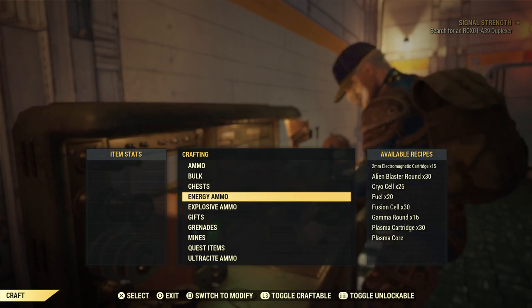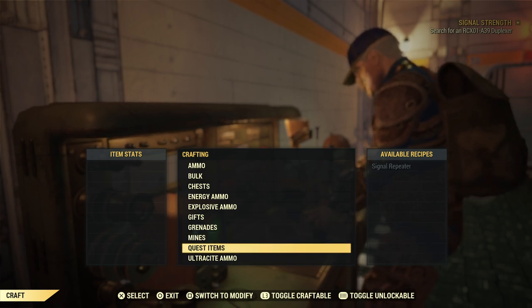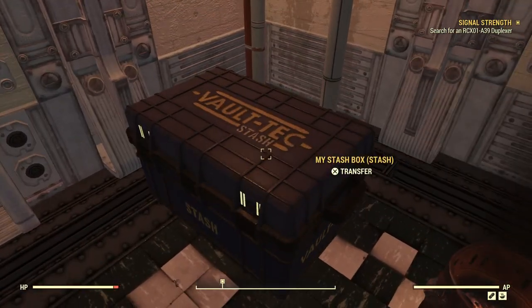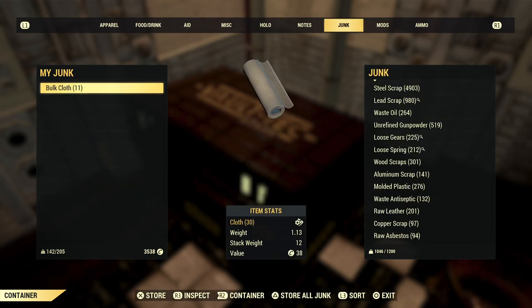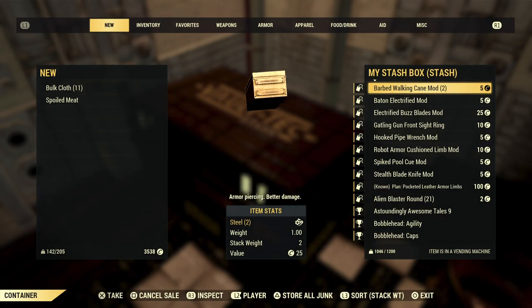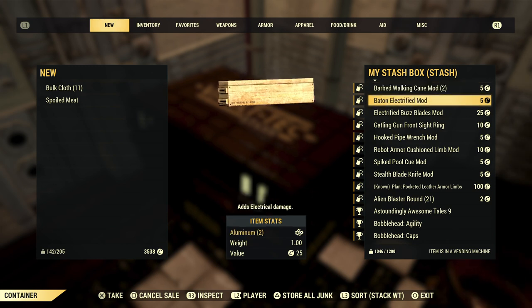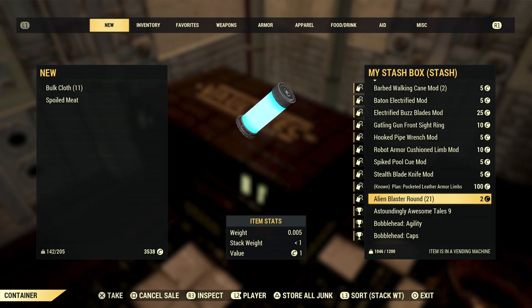Another good thing about bulking is that you can sell your bulk scrap. At the tinker's workbench you can also make energy or explosive ammo, grenades, mines, various quest items, and ultrasight ammo. Now we're down to 1,046 carry weight. Selling by setting up things to sell is another good way to get things out of your inventory that you're not going to use.